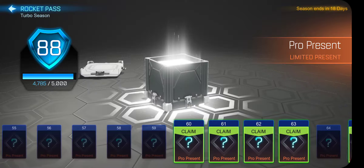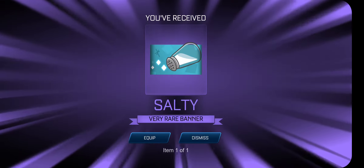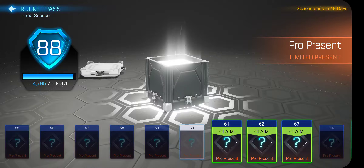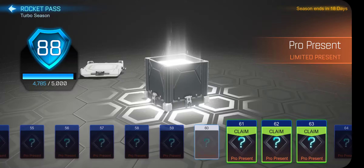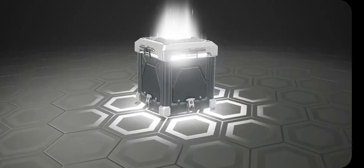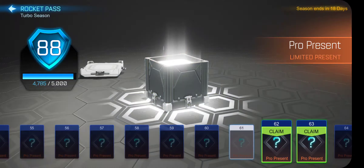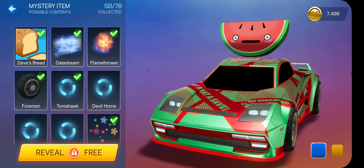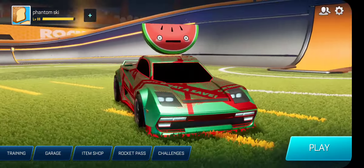Eighth crate: another Salty banner. I'm hoping to get at least one Titanium White or Dominus body. Ninth pro present: Light Bulb — okay, not very good. Now for the tenth crate I'll get the free mystery item: Sado blue wheels — okay, not very good.